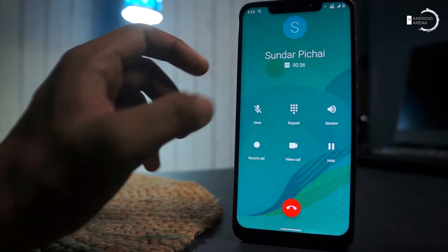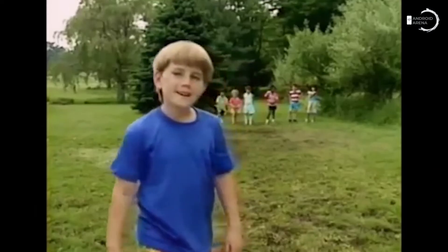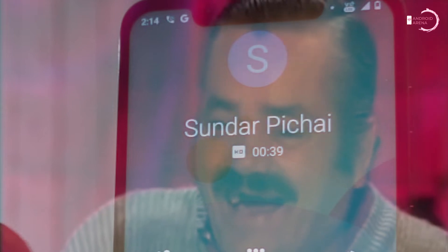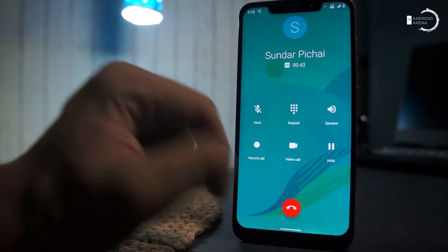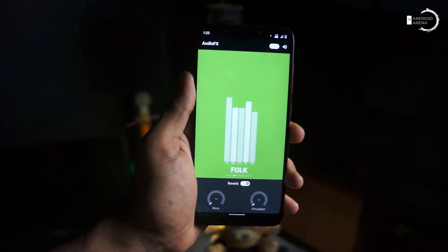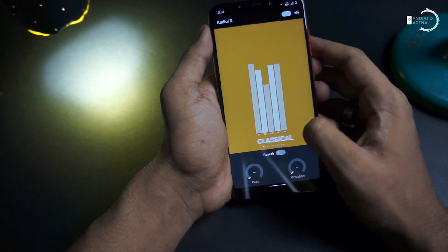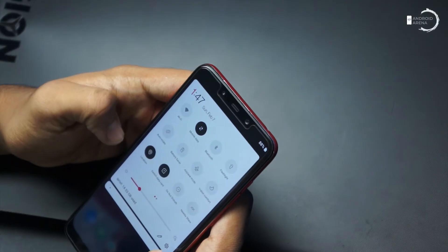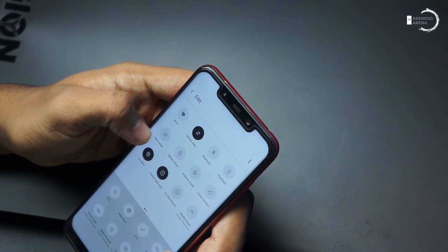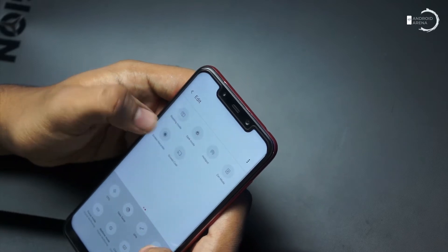Moving to some cool features: this ROM offers a default call recording option and comes with a neat call interface. In the sound section, we got audio effects that help the user control effects, bass, and outputs to maximize enjoyment. The new lock screen has a music visualizer when a song is being played. This ROM also features a built-in screen recorder that can record external as well as internal audio, same as seen on Pixel-based ROMs. Both double tap to wake and sleep features are present.